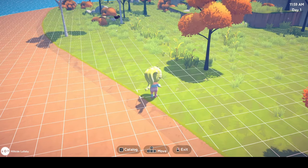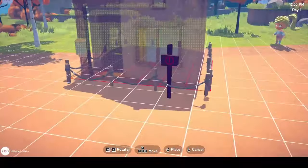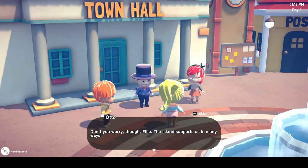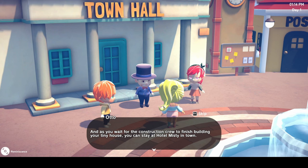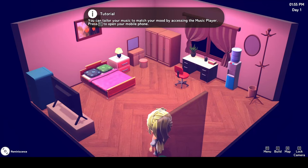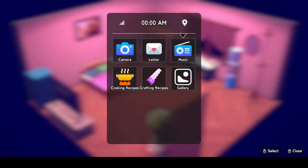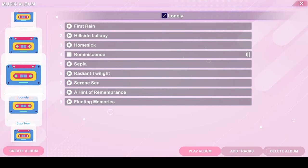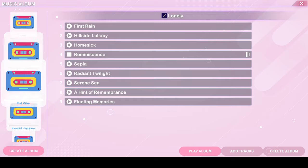I was able to choose from a few different house designs before I set it to construct and headed back to the mayor. He explained that my house would take a day to build but that in the meantime I could stay in Misty Hotel. I headed there straight away and checked into my room for the night. This was also when I discovered the music tab — it turns out you can actually change the music you listen to while you play.